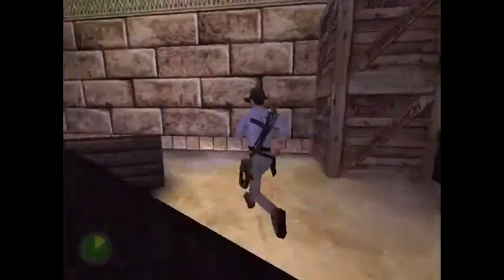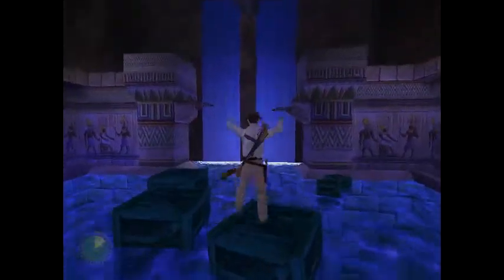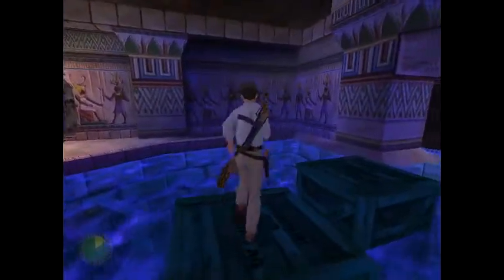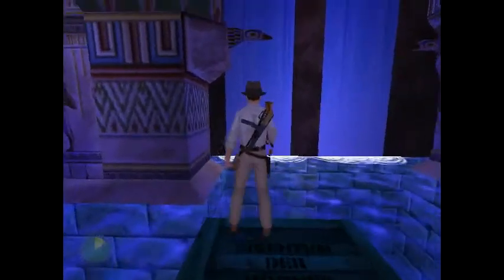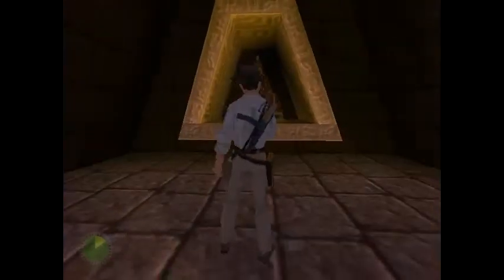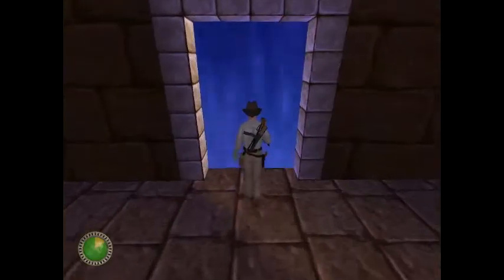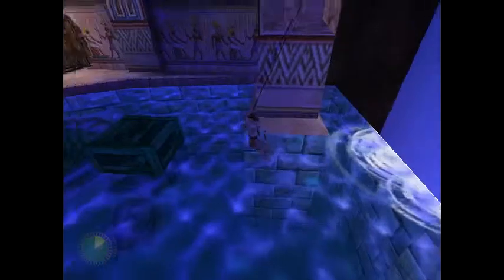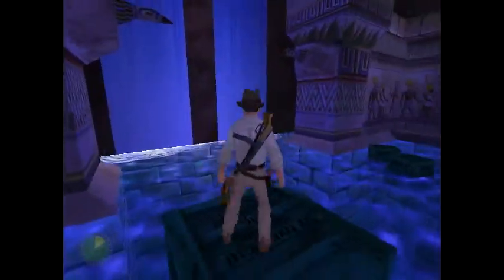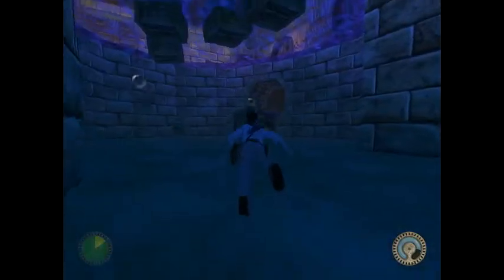Now we can get out here - it takes you to this area with two waterfalls and a bunch of floating boxes. These jumps can be kind of tough, but if you do standing jumps to all the boxes you shouldn't have too much trouble. Maneuver your way over to this waterfall on the left, take out your whip and swing right through it. We're going to find the Eye of Horus, which we'll need to open the door at the end of the level. Before we leave this area, there are a couple more things to get.